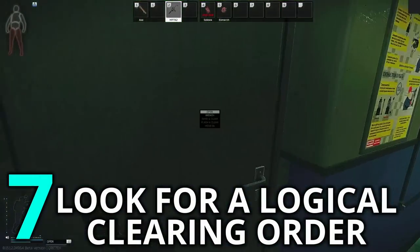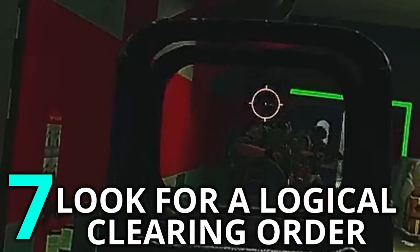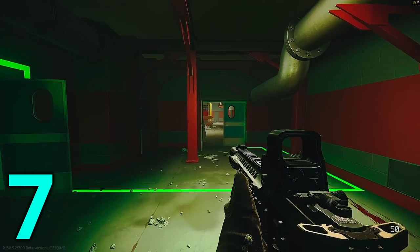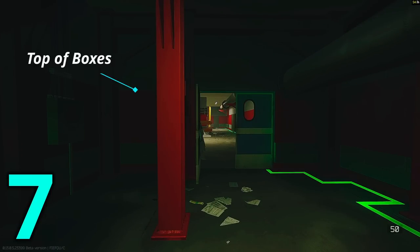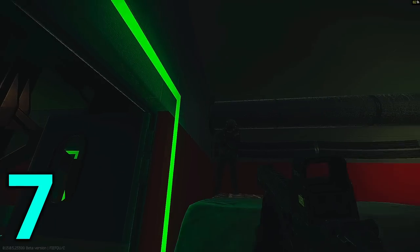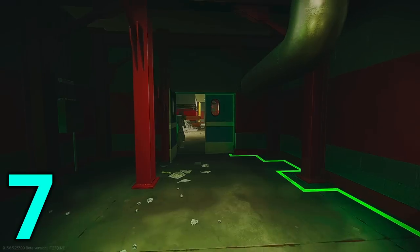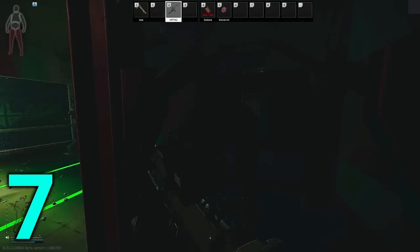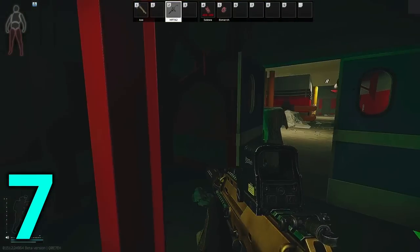If you are presented with multiple angles to clear, there may be an obvious order to clear them. For example, if you have two spots to clear — top of the box is to the left and behind this door to the right — if you clear right first, then you expose yourself to the left. However, if you clear left first, you don't expose yourself to the right. Keep in mind this won't always be available everywhere and sometimes you'll have to gamble.